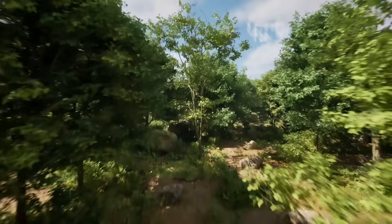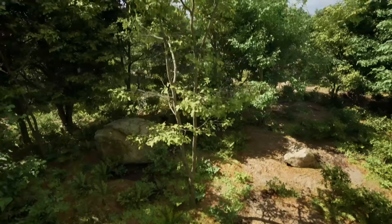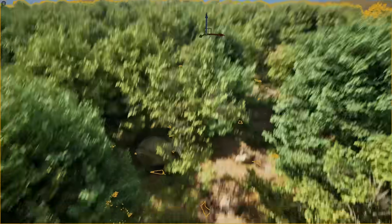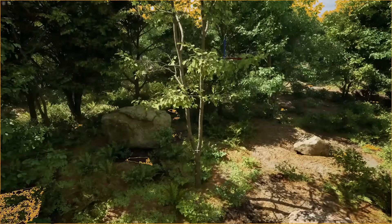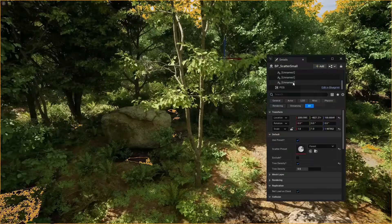For example, let's say I want to put a building right here and this tree is in the way. There is no way for me to individually select this tree without selecting the entire PCG as a whole. I'm unable to move it or delete it unless I turn the PCG into a stamp. You can do that by scrolling all the way down here.